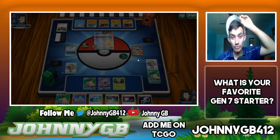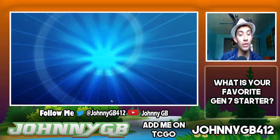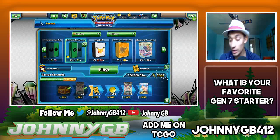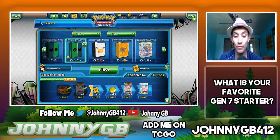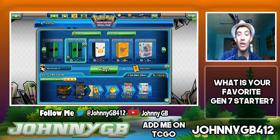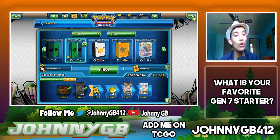He gets the knockout with the GX attack — I wasn't thinking about him going for that. We end the episode with a loss, but I actually enjoyed playing the deck and had fun with it. I think it won't be tier one — maybe tier two — but it's just a fun deck to play using one of my favorite Pokemon, Decidueye. If you guys enjoyed this, go ahead and like the video, comment your support, and subscribe for more Pokemon TCG content. I'm Johnny GB and I'm out.